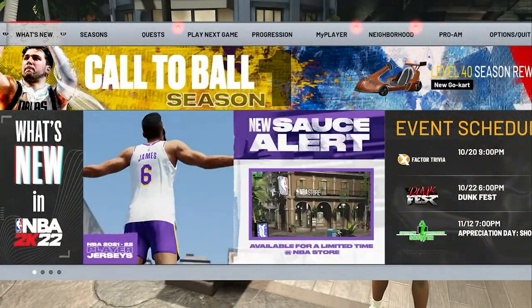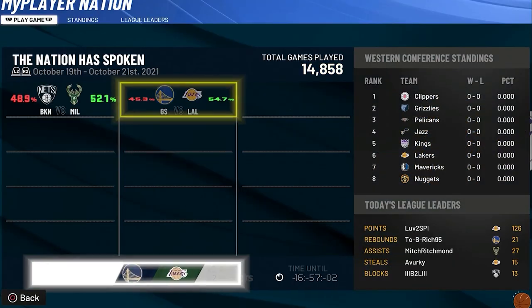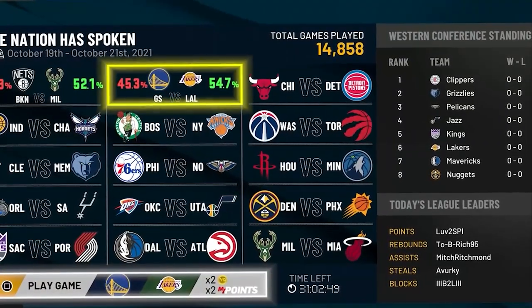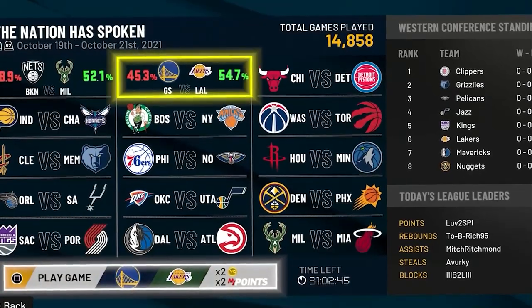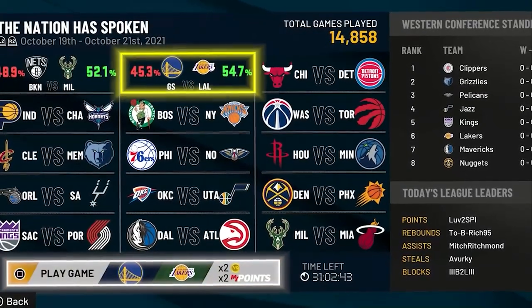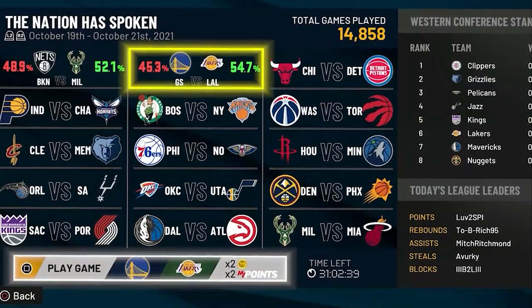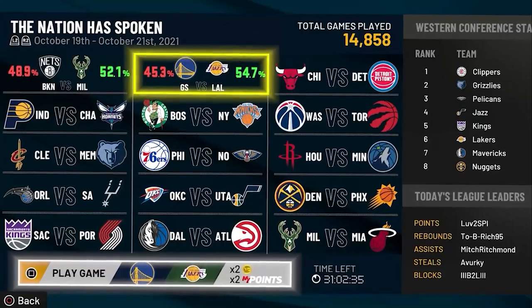For the third method, when you guys are in a park, you want to click start, go over to play next game, and then click My Player Nation, which is double VC for every game that you play. In My Player Nation, you get to play whenever your My Career team has a game in real life. Because it's double VC, the most I've gotten from a single game is just over 3,000 VC — I think it was 3,100 or 3,200. Unfortunately, this is only in current gen, not in next gen.